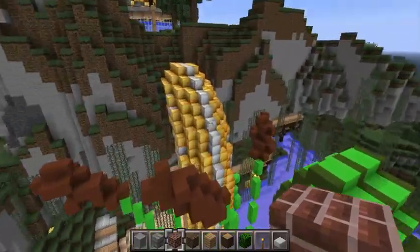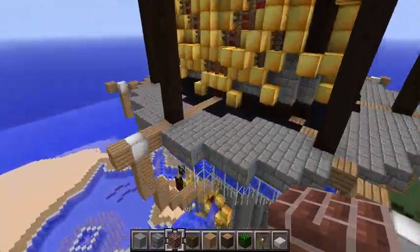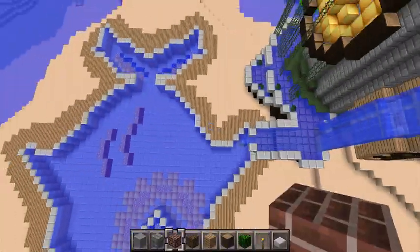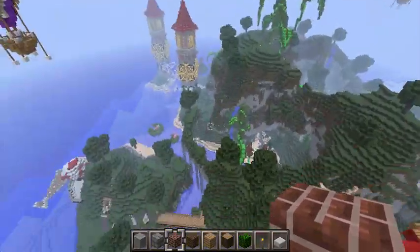I do believe — what the hell is that, an octopus? No, it's part of the creation. So we have the clock tower over here. I mean, maybe with the texture pack it doesn't look as good, but this creation is huge — not as big as the other ones I've reviewed, but it really looks great.